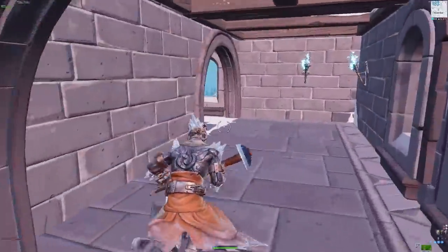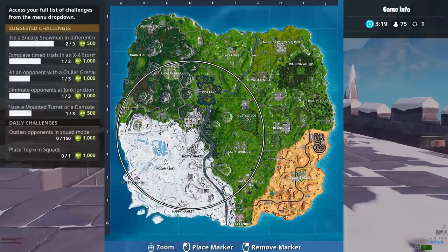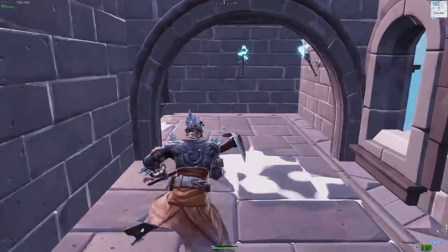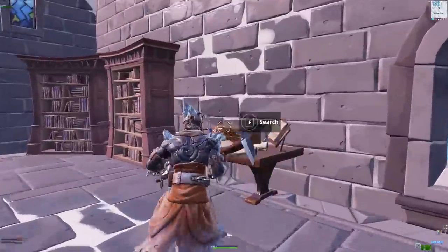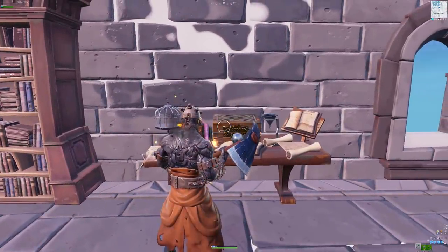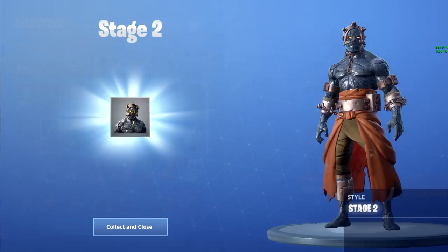Hopping right into it, let's first show you how to get Stage 2, aka the first stage. For this, you want to land over at Polar Peak, right at the top of the main ice king castle. Simply walk down and follow the stairs all the way down, and once you arrive in this room, all you need to do is search this key. As you can see, I've now unlocked the second stage, aka the first unlockable style.